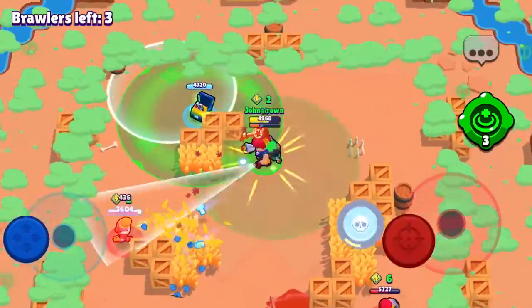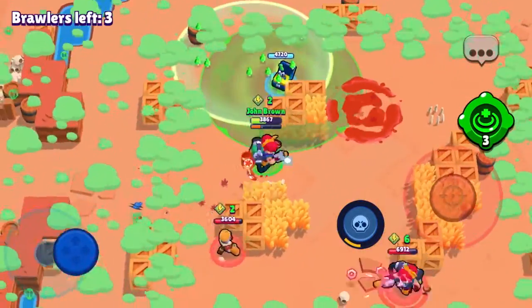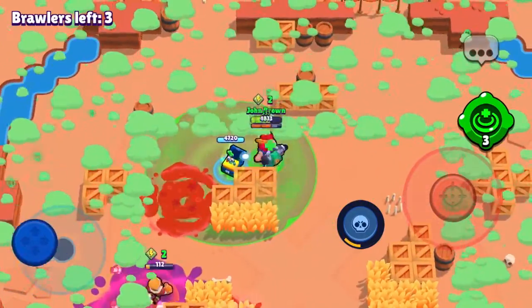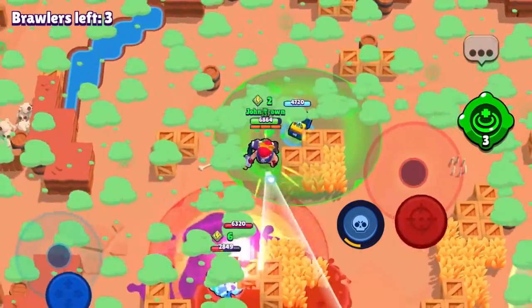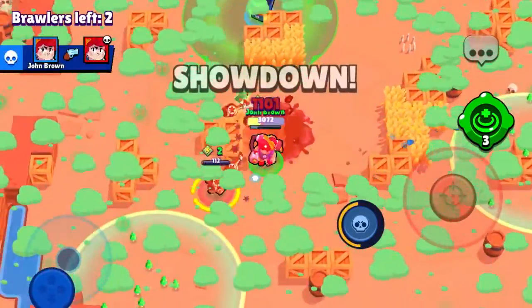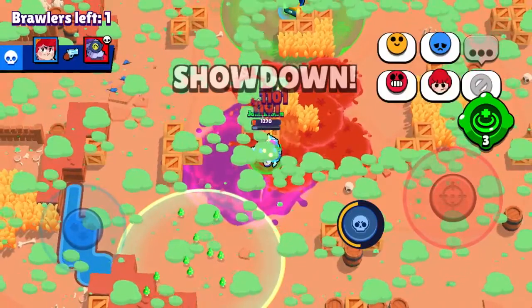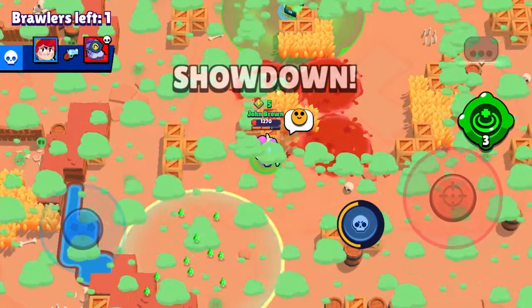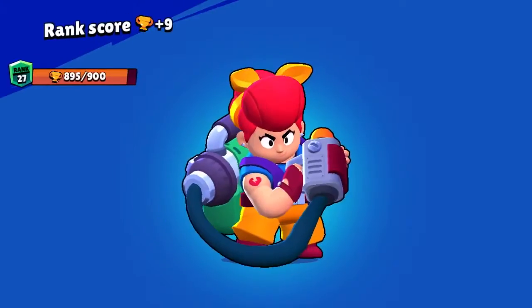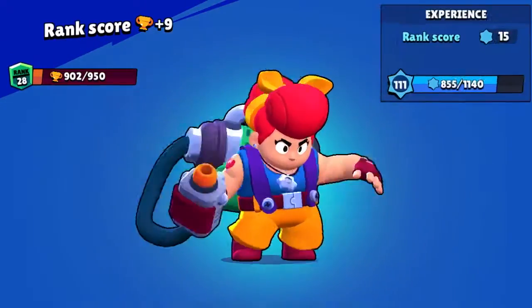What I'm trying to do is act like I'm teaming with this Pam, but the second I have the chance I'm just going to kill him. The Barley is very low health, so instead of going for Barley I go for the Pam — which is very good — and I managed to get the kill. There you go, rank 28! I hope you enjoyed the video, and remember to watch my next one to see me get Pam rank 30.